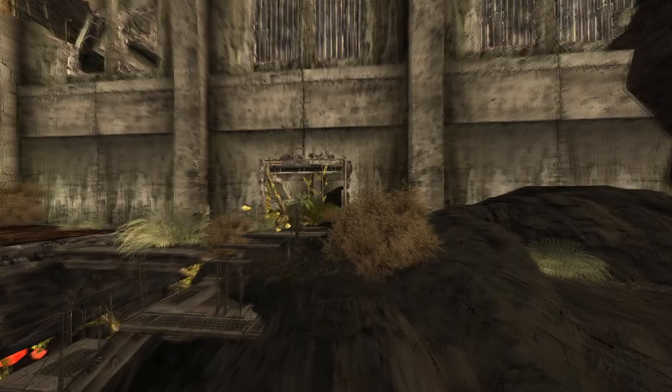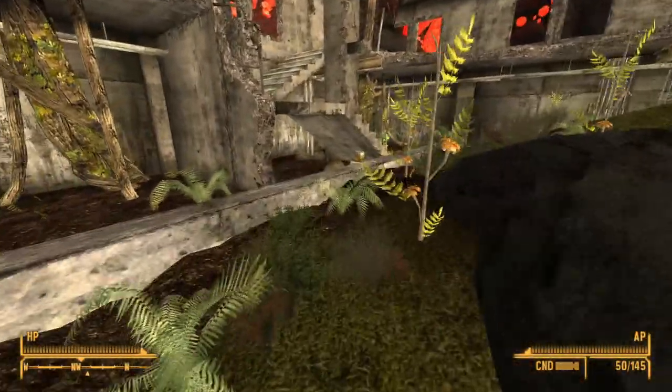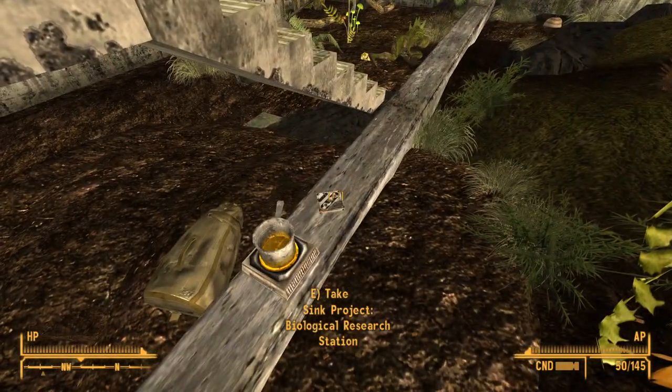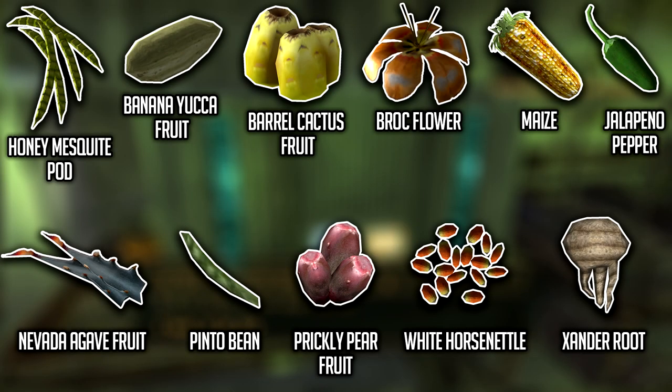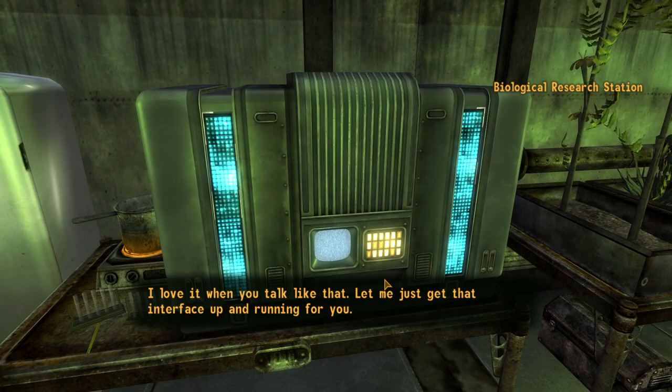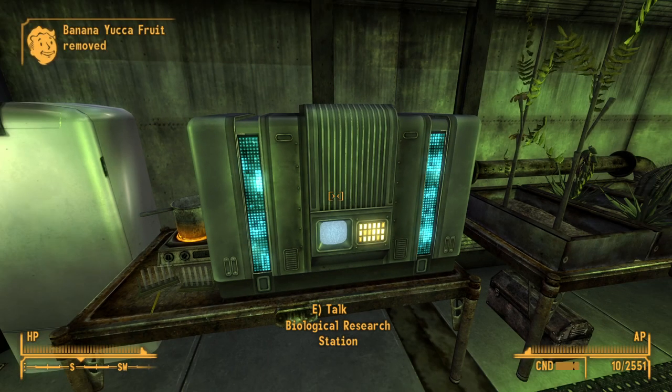Next up is the biological research station upgrade. This upgrade can be found at the X22 Botanical Garden. Make your way up the stairs and into the broken building. Head to the left and on a fallen girder will be the upgrade. The upgrade will allow the player to hand in 11 different types of plants to then be planted in the garden. Once the plants are handed over, the player will be able to harvest the plants every 3 in-game days. Additionally, the player will also be able to hand in the 11 different types of plants for salient green on a 1-to-1 basis.